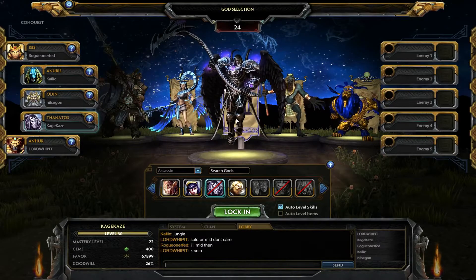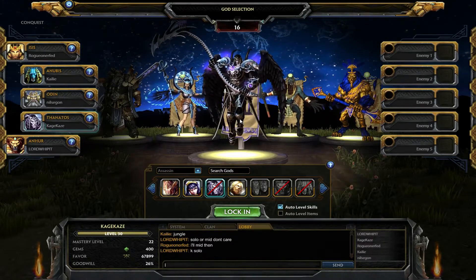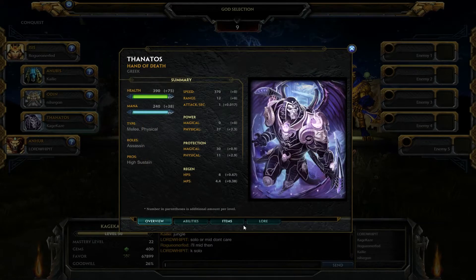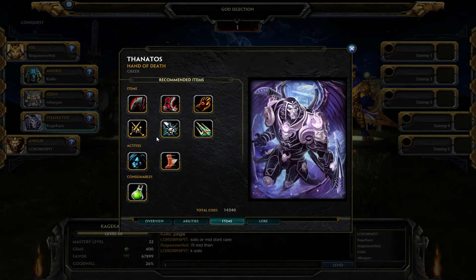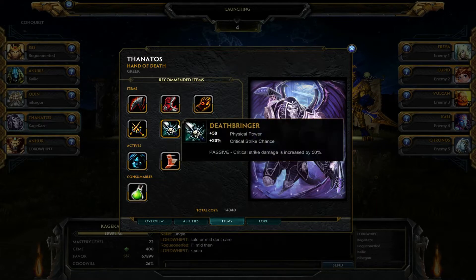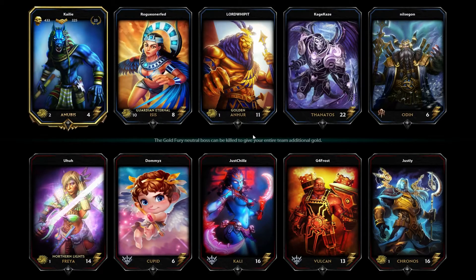I'm going to let it auto-level my skills since I haven't really played him before. I don't know him very well. I'm tempted to put auto-level items on as well, just because there are a lot of new items added. Instead, I'll use the recommended tab so I don't get stuck with items I don't want. The recommended build has Quinns — which makes sense since he already has health-based damage — plus Hydra's Lament for burst, and Devourer's Gloves for lifesteal. They've also added a couple of new physical life-stealing items in recent patches that could work out well.